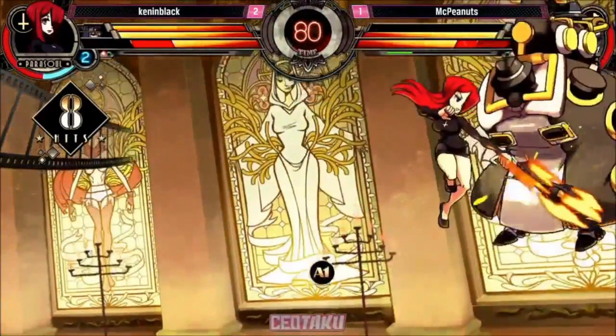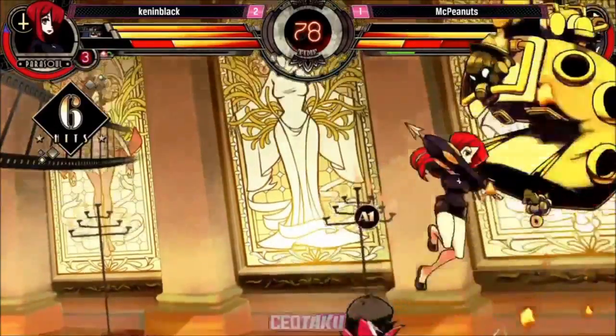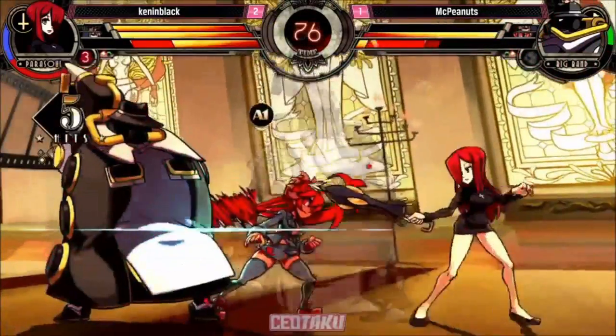He tries for the cute stuff but calls his wrong assist. He wants H-Bomber there — he's used to having Double for that, but unfortunately he doesn't. Kennen Black looking very much in control. Beautiful air throw, no conversion off it. Wake up level three.